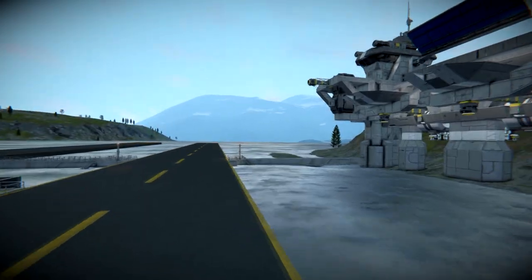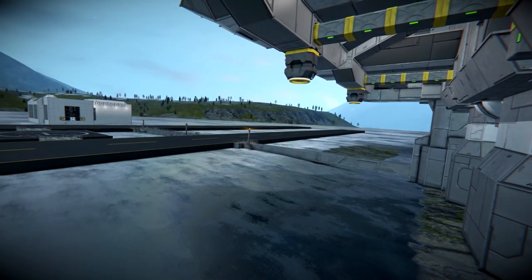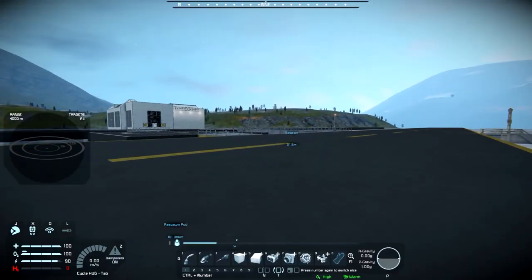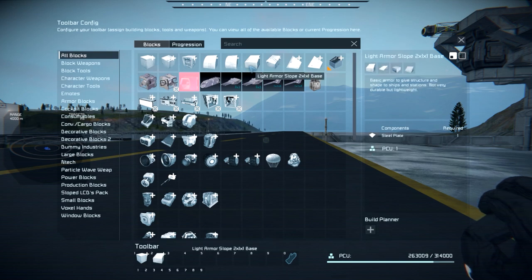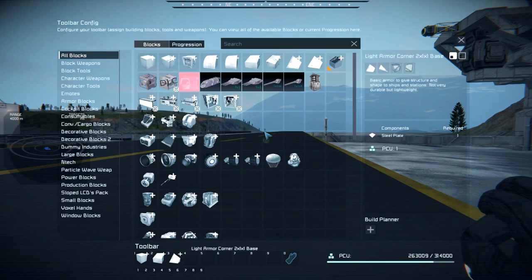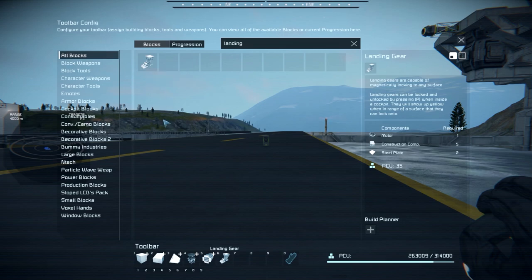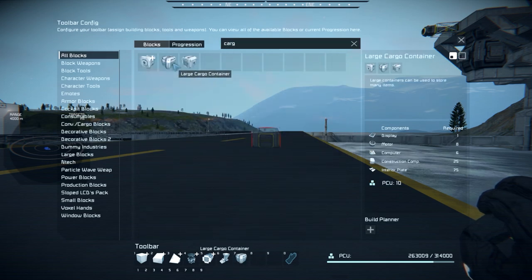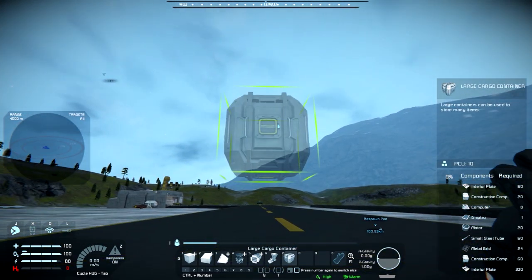We want the cargo to go from somewhere to somewhere else. Let's bring up the build menu — get rid of all the stuff we don't need, just blocks. Light armor blocks to start. Let's grab some rotors, maybe some pistons, some landing gear — these are always fun to throw in there — and obviously we need a cargo box. We're going to do it with a large cargo container because we can.